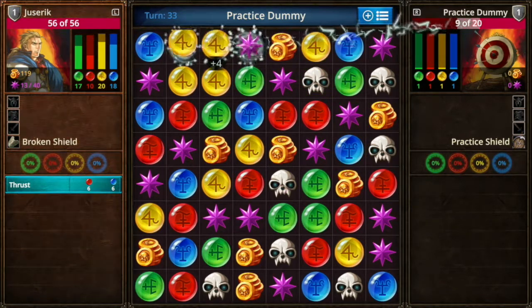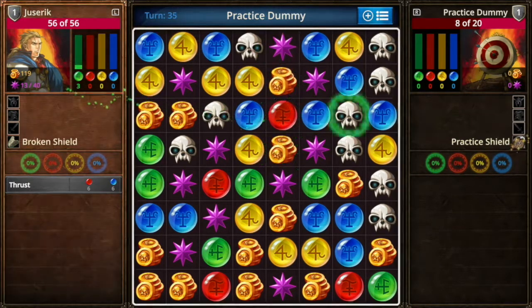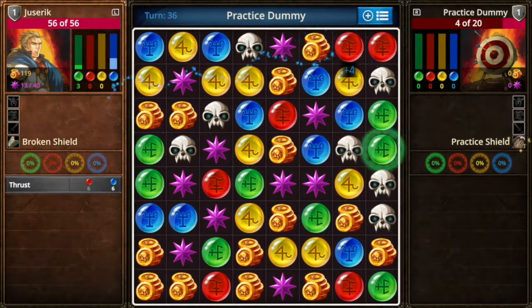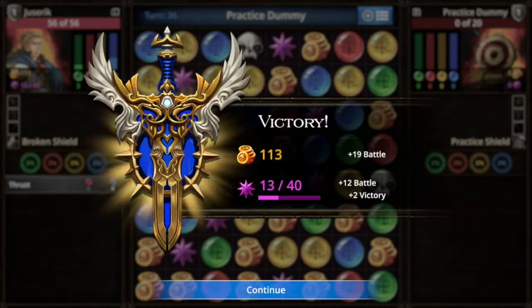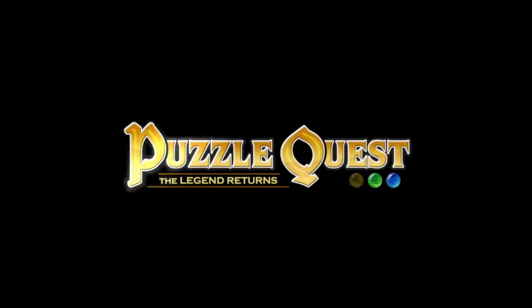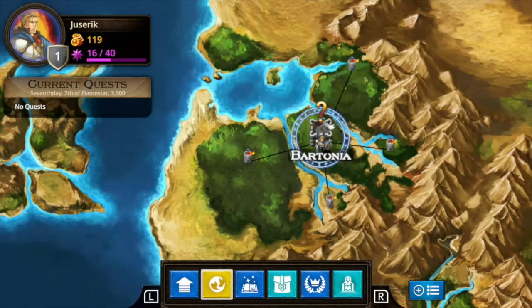Once there are no more matches available on the board, the board resets — that's the mana drain. And now he's done. Here you'll see your spoils in battle and victory, and as you gain experience points — represented by purple stars — you can spend those points to upgrade your character.